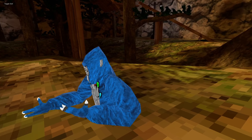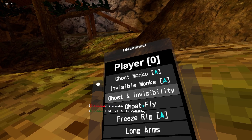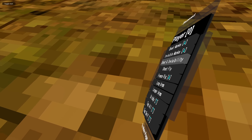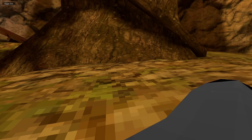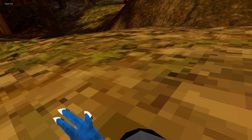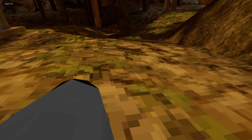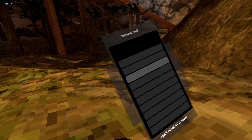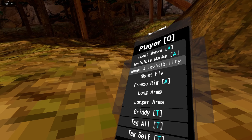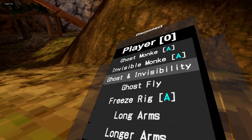The Player Mods — Ghost Monkey: so you can walk around yourself as a ghost by clicking A. Invisible Monkey: you turn invisible, as you can see. Then we have Ghost and Invisibility: you change into a ghost and you turn invisible. I don't know how you make yourself appear again, but yeah. If you click B, you go invisible, and if you click A, it's ghost. That's pretty cool actually.